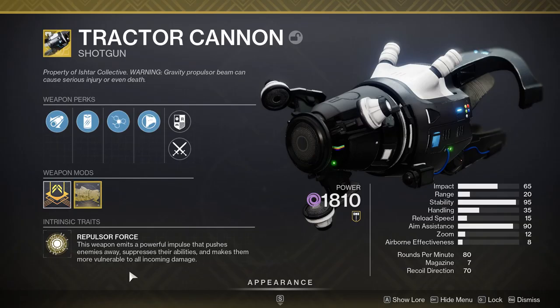Another weapon to consider is Tractor Cannon, because this weapon emits a powerful impulse that pushes enemies away and also suppresses them. So whenever you suppress something with Tractor Cannon, you are going to go invisible.